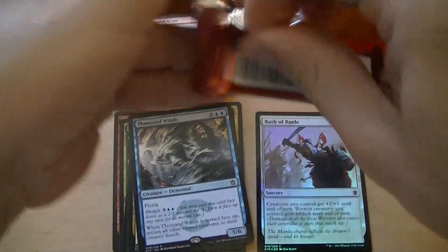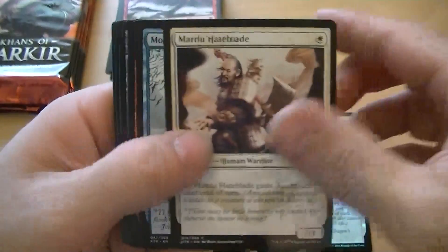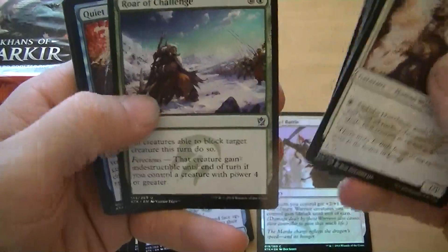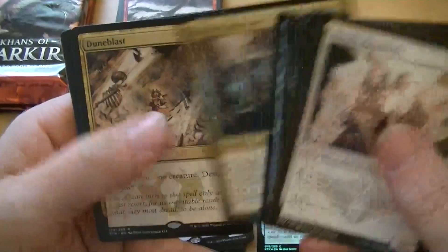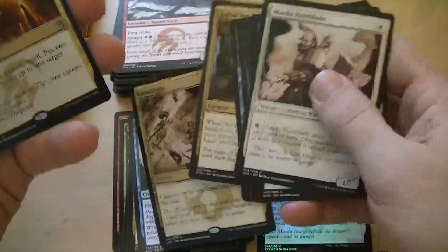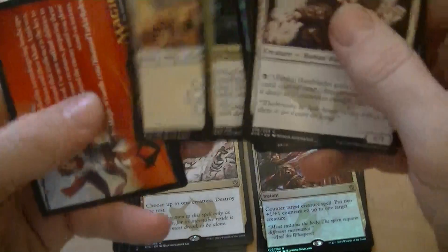Looking for a mythic, or a fetch land, or a planeswalker. Roar of Challenge, Quiet Contemplation, Soul Ties Soothsayer, Doom Blast. And I got a foil Trap Essence! Really? Yeah — it's a dollar!